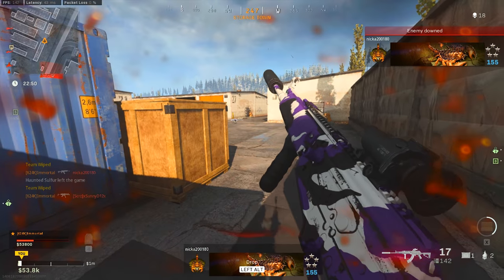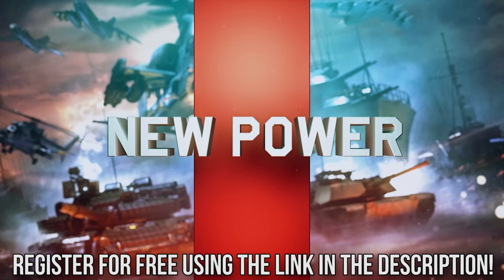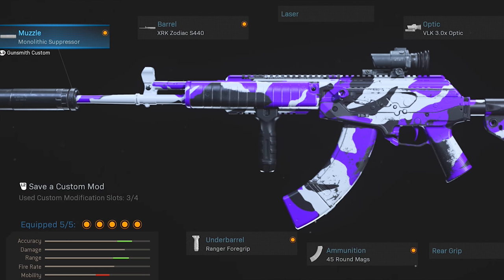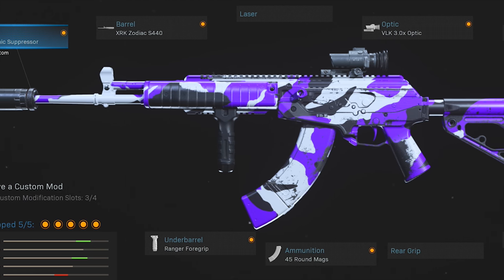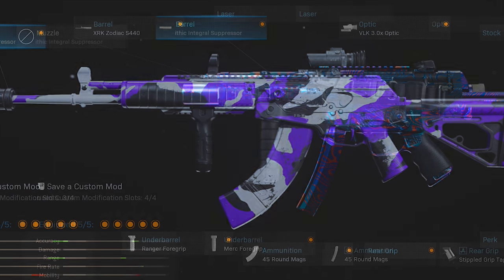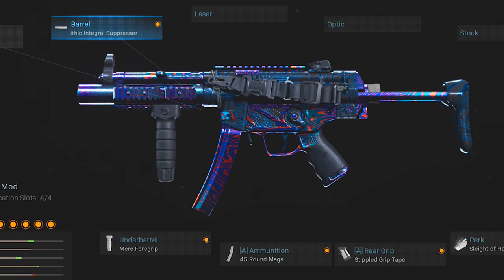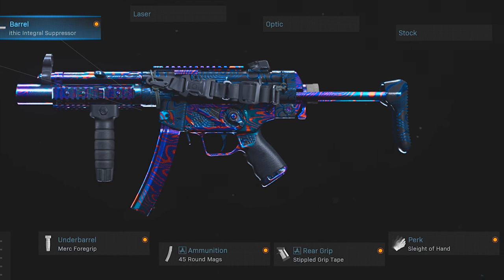For the AMAX attachments I've got the Monolithic Suppressor, the Zodiac Barrel, the Ranger Foregrip, the 45-round mags, and finally the VLK 3x optic. On the MP5 I've got the Monolithic Integral Suppressor, the Merc Foregrip, the 45-round mags, the Stippled Grip Tape, and Sleight of Hand to round things out.